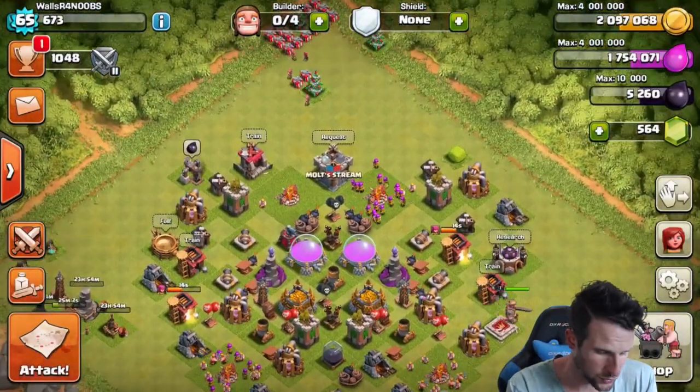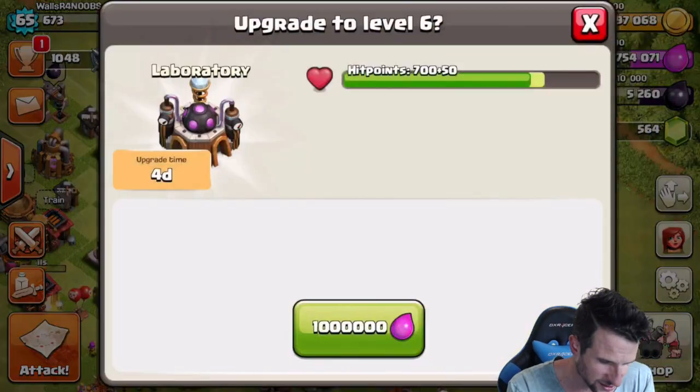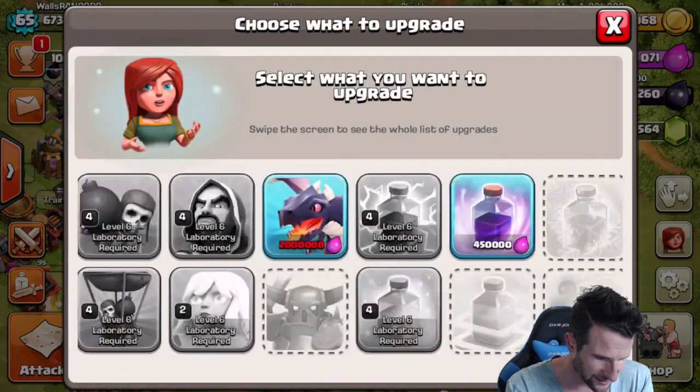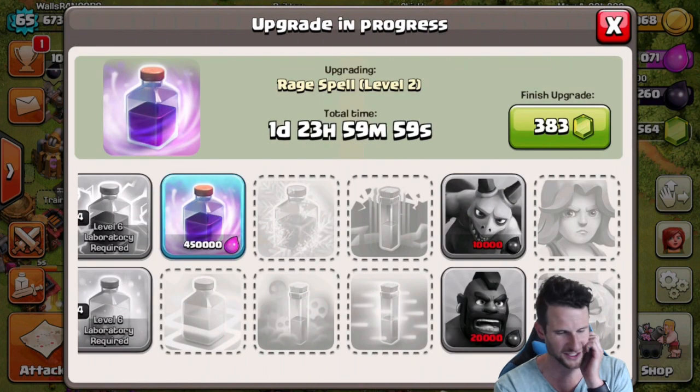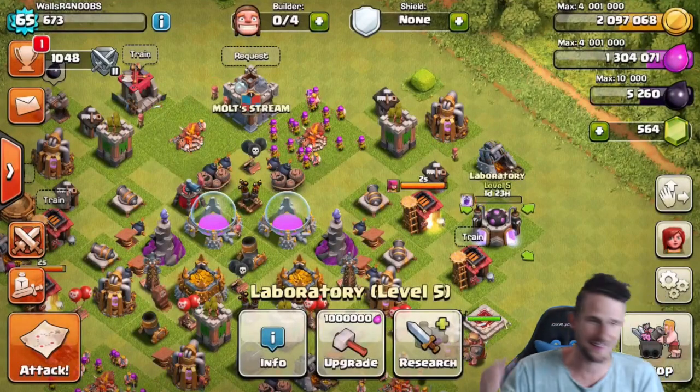All of our builders are completely busy right now. Can I research something? My rage spells — let's just do it. Boom, researching rage spells, awesome.